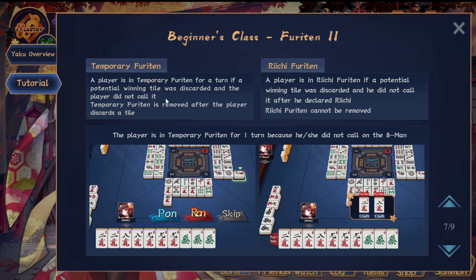There are different types of Furiten. If someone discards your winning tile and you don't declare the win, that's called a temporary Furiten. Once it goes through one cycle — you draw a tile and discard a tile — then you can actually win on a different winning tile. The Furiten indicator will appear in the game and then disappear after you discard something. A Riichi Furiten, however, is a permanent Furiten — when you've discarded your own winning tile after declaring Riichi, you can never win from anyone else.